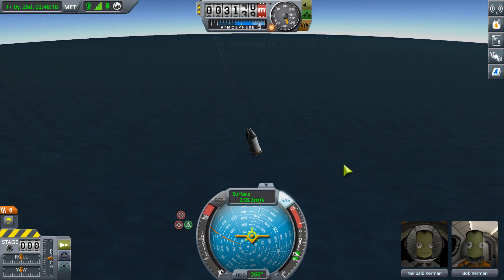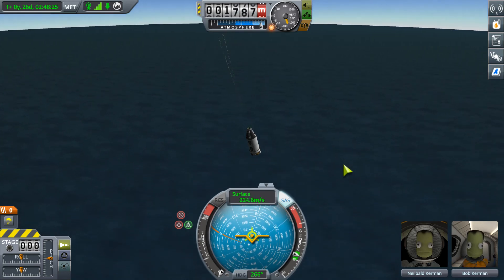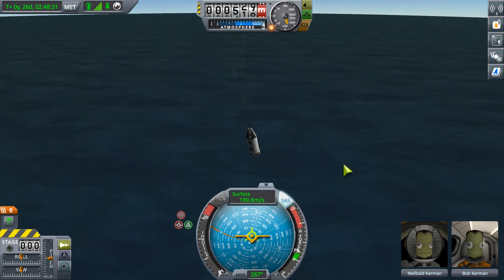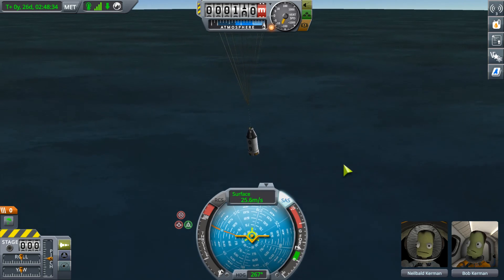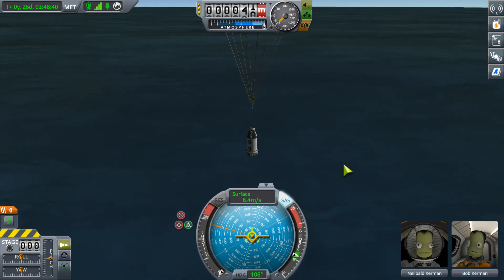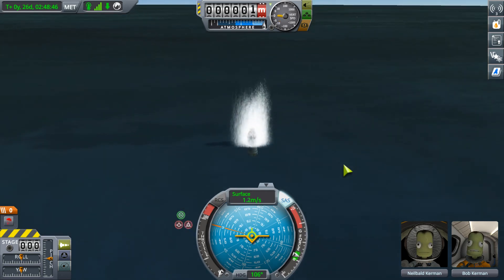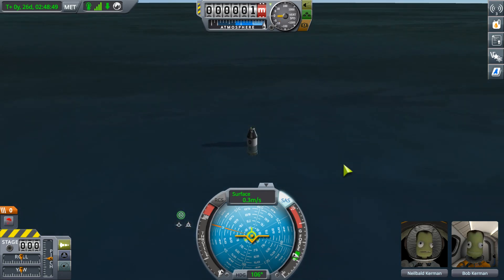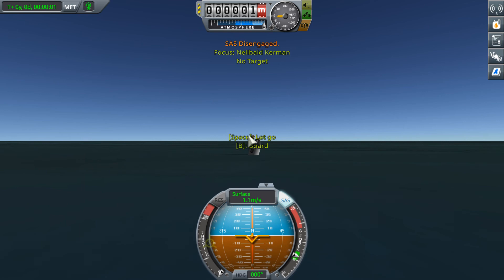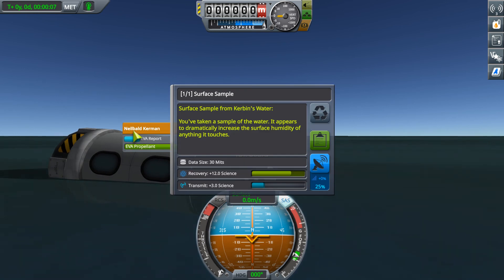Oh, we never even deployed the lander legs - how sad. Brakes - I think those are basically just for planes. Safe to deploy - it won't actually deploy itself until we're at one quarter atmosphere, which is still pretty high up. Plenty of time to catch us. Our speed is slowing down a little bit, and when it gets to one kilometer we'll be going plenty slow for it to catch us. Let's do a quick save here - I want to try to break my early parachute habit, but I don't trust myself. The parachute deployed and slowed us down right before we got to the water. You can let her go, Valentina. Would you go on EVA here? Take a surface sample - oh yeah, save that!